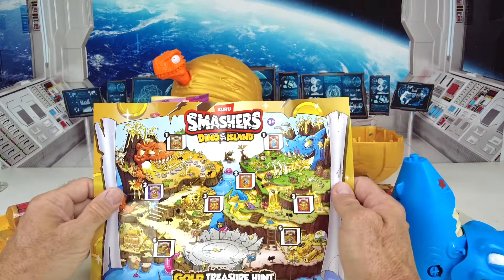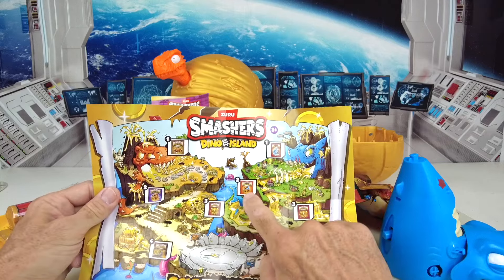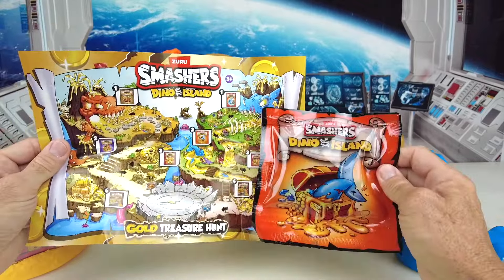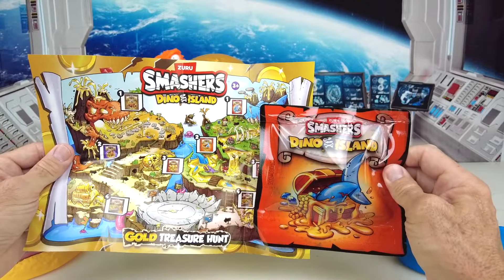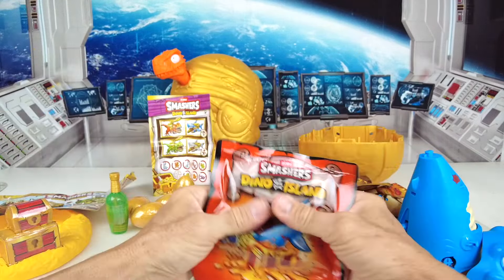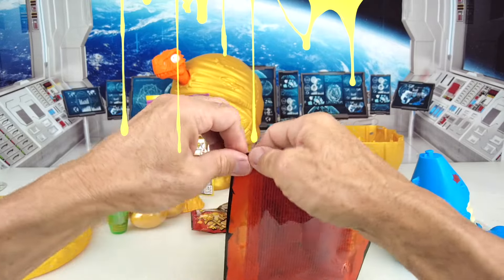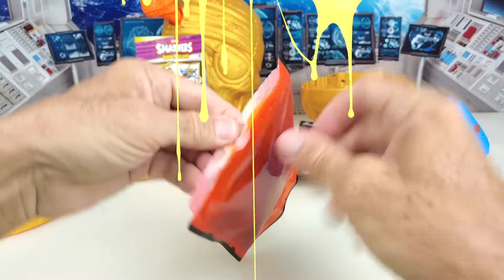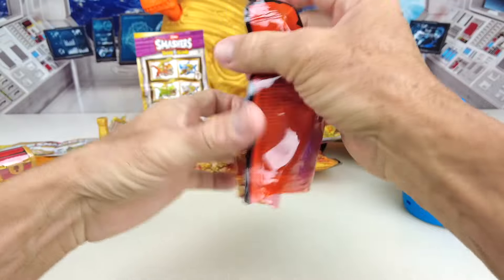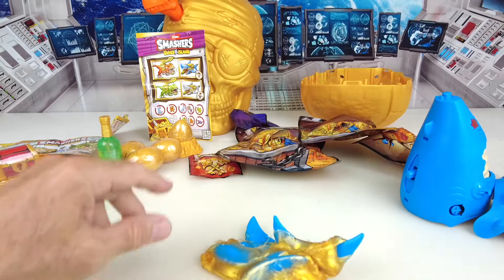We have plenty of dinos here at Planet Zizzle — they're all over the place on the shelves. It looks like we have bag number two — it says Smashers Dino Island and it's got the shark tail out of the treasure chest. Here we go — it's slime time! It's probably going to be orange slime. It's golden slime — you don't see that every day. Never seen that type of slime before. It's iridescent gold.